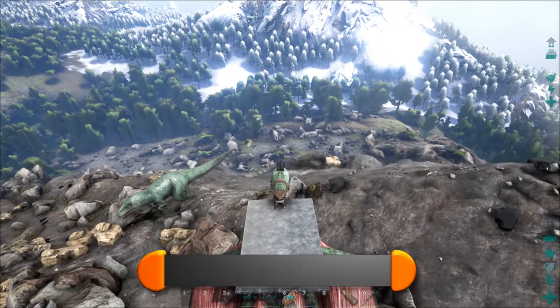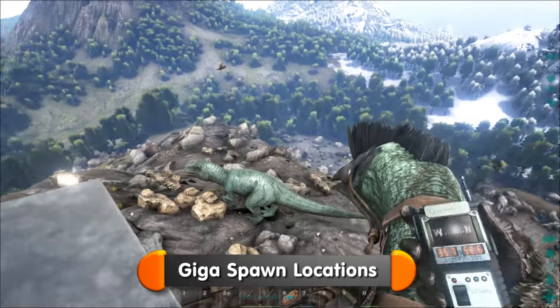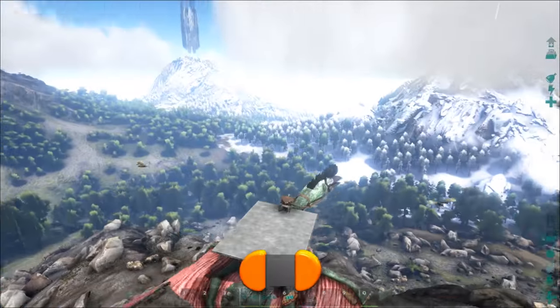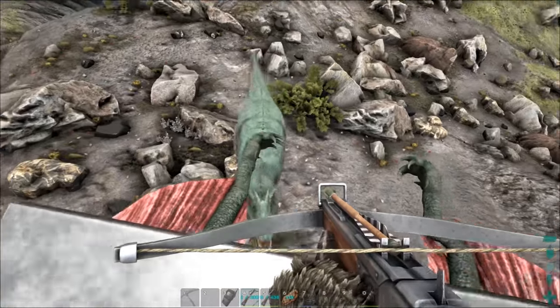I've flown to the mountain at coordinates 35/58, as over the months that's where most of the Gigas have spawned. You should mainly look for one after a server restart. The Giga has two modes: attack if you're in range, then run away if you're not.